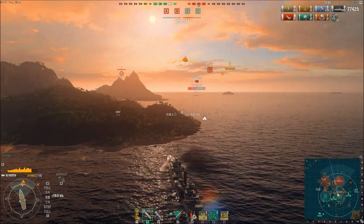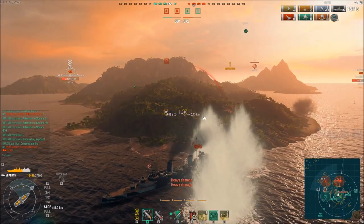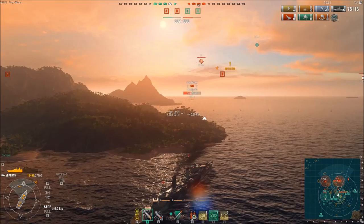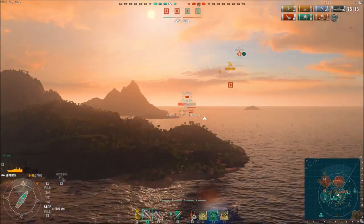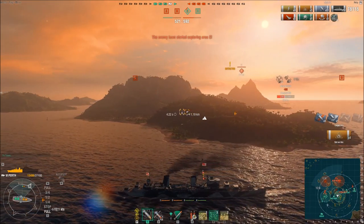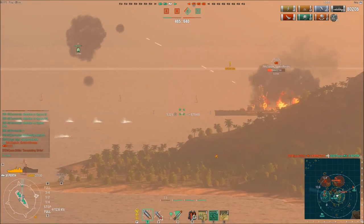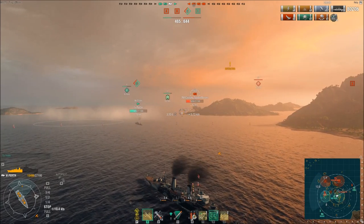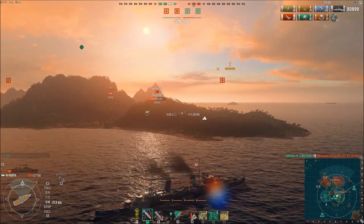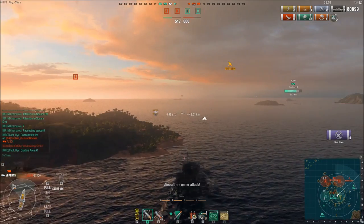The enemy team is up on points because they had the cap advantage early on. I take a big front citadel from that New Mexico — that definitely hurt. I'm trying to back off and get this island between me and the New Mexico, preferably so his shells impact the island on their way towards my citadel. I manage to set him on fire, and the shots coming in do impact the island — exactly what I want. Enemy Fuso is still alive with a lot of torpedoes to deal with. Fuso manages to royally wreck me before he gets taken out — those shots really hurt. He's using the Yamamoto commander, that special hero commander you get for completing that campaign, which I still haven't completed.